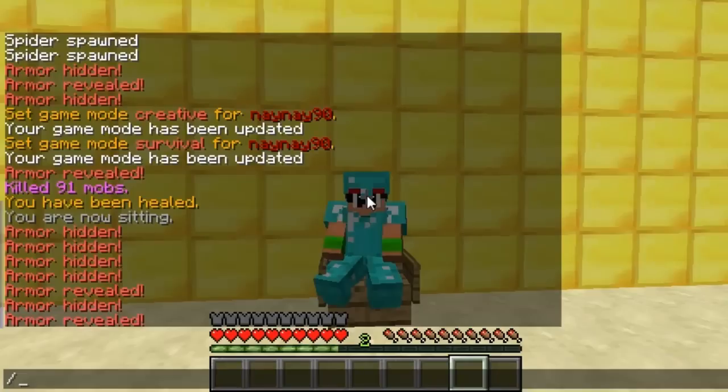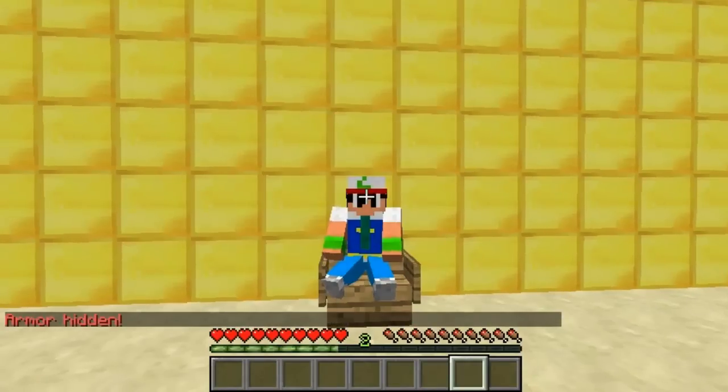I'll just show it all, because you can also do it to other players. So you can do hide armour, the player's name, and then what you want to hide - whether it's just a certain part or all. So I've hidden all the other player's armour.